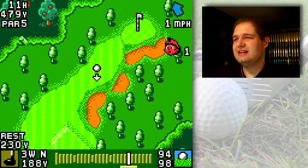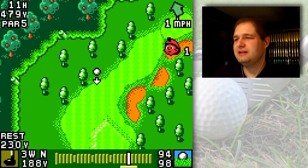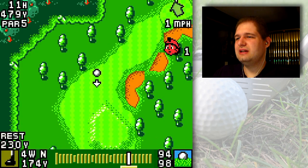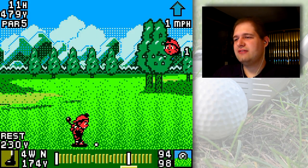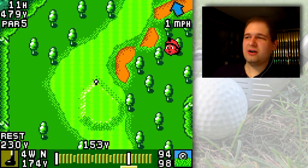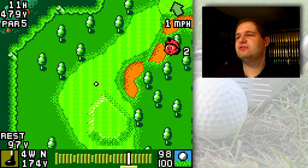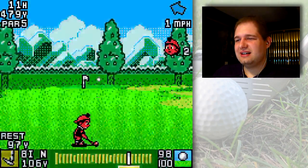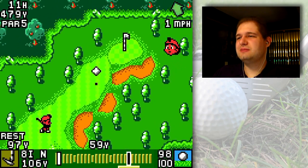Alright, par five — not gonna make this one in two unfortunately, so let's play this one safe. I want to land my ball somewhere around here, preferably a little bit further back. The reason why is because I want to have a straight angle to the green so that I'm not aiming to land over a bunker or rough or something like that. It's basically smart golf — course management, whatever you want to call it — and that is my sort of strategy.